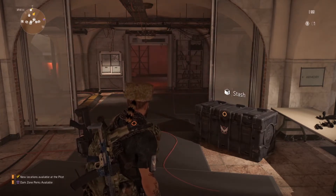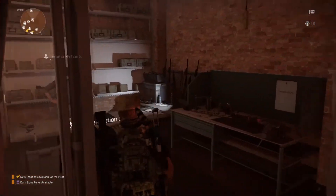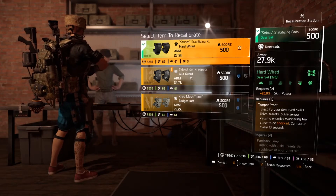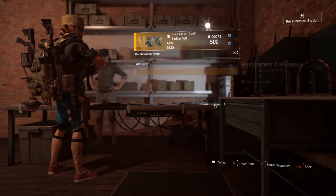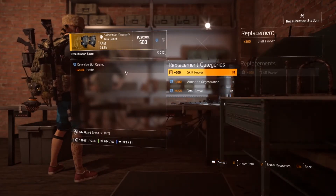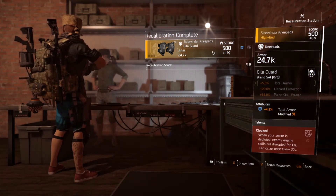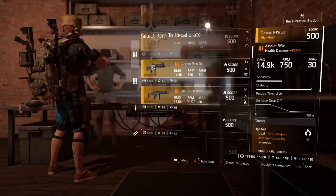The next tip is recalibration. I just learned about this — I had no clue what it was until I saw a streamer doing it and it blew my mind. You come over to this table and open it up. Say you have knee pads with certain attributes like health and armor regen. You can open it up and switch out an attribute for one you'd prefer. It takes the attribute from the donor piece and puts it on your gear, deleting the donor. So you can use gear pieces to get different attributes you want.